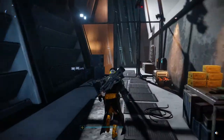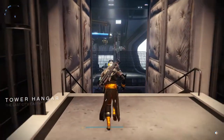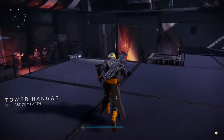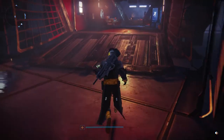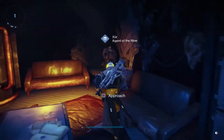When you spawn into the tower, take a right and run straight to the hangar. When you get to the hangar, you're going to slide down the stairs — if you're cool, that is. Then go straight down into the club. Xur is club hopping today, he's feeling frisky and he wants to get his drink on and get his dance on. Run straight to the back and you'll find Xur creeping out between these two couches.